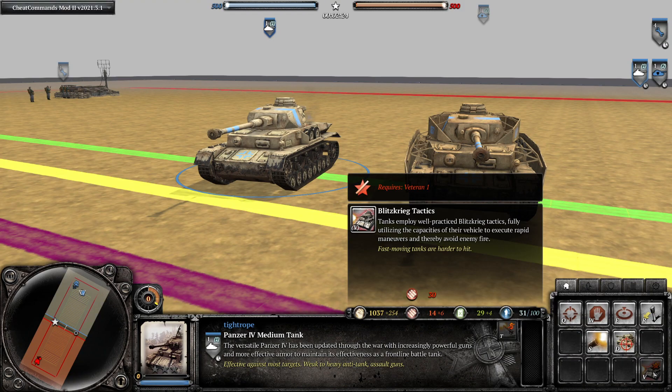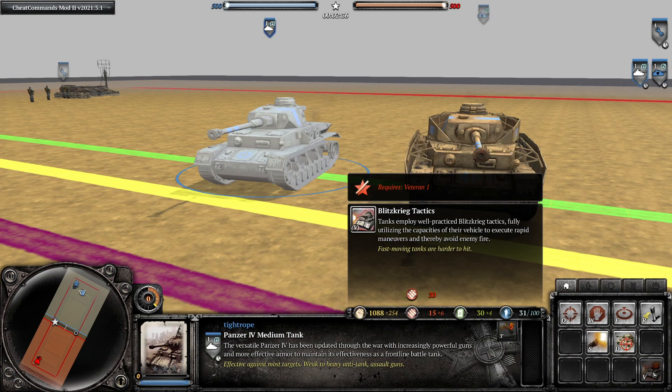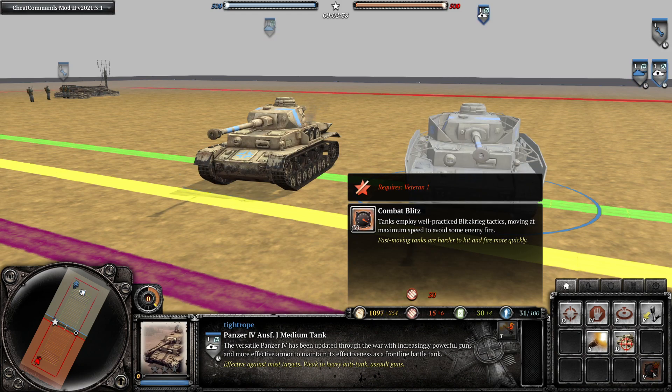What's the difference between these two? On the left we have the Ausseer Panzer IV with the Blitzkrieg Tactics ability, and on the right we have the OKW Panzer IV with the Combat Blitz ability. Both of these abilities are commonly shortened to Blitz, but what is the actual difference between them in terms of stats?